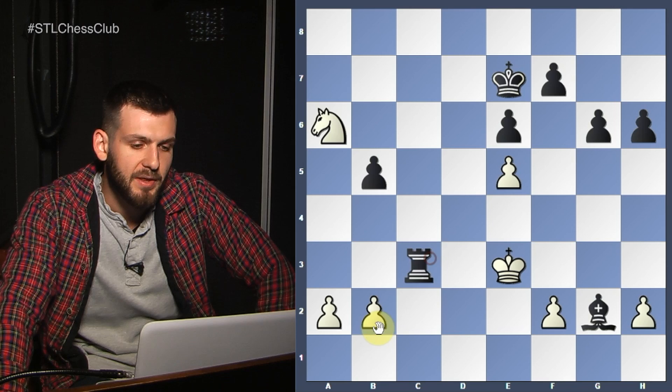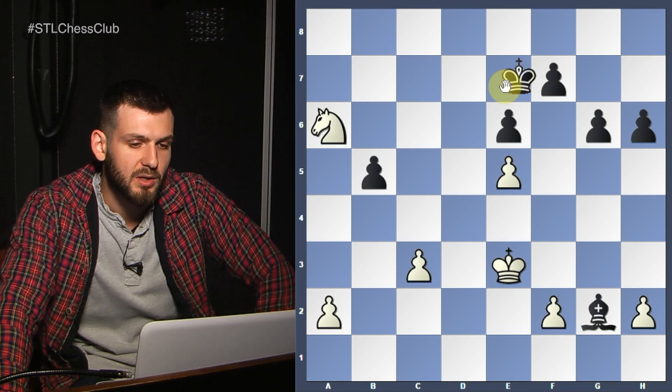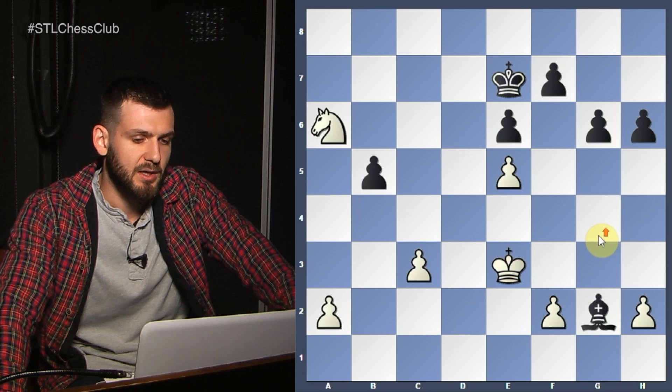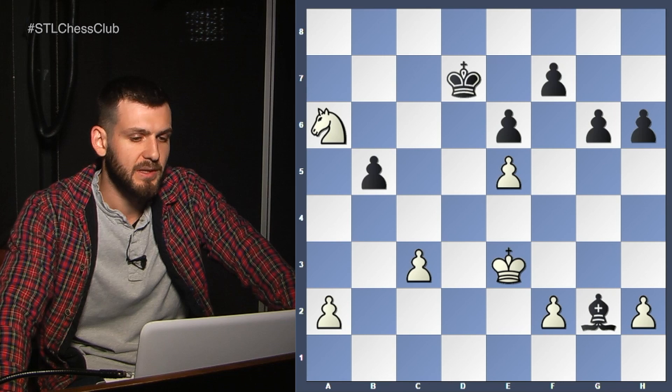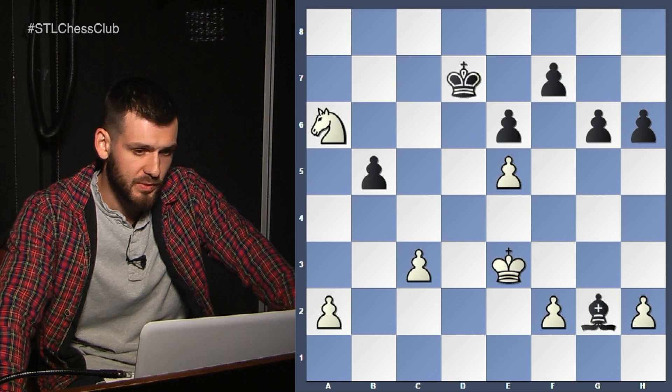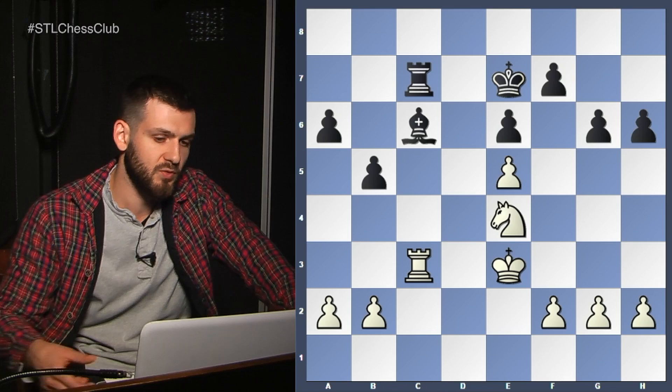I think I would try to stop you from coming to c5. Always I'm going to try to stop you from activating your King — it's extremely important. If you manage to activate your King, White's position is just going to be winning. I think we're complicating matters too much; we don't need to do that. He's not threatening anything. 96 allows Black to do something that would help his cause.